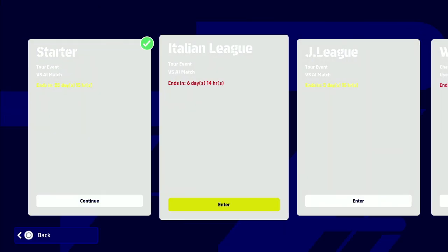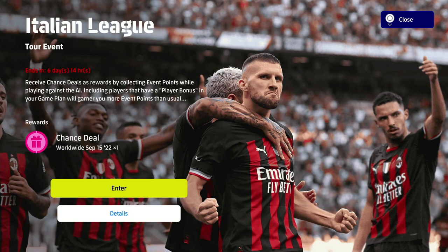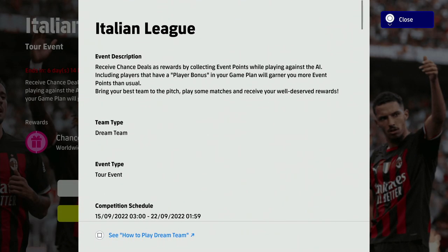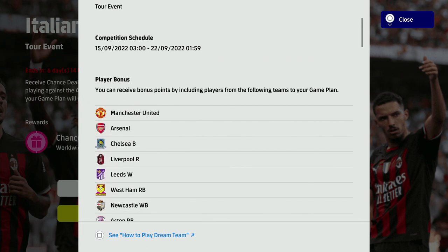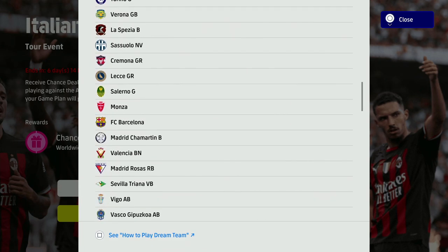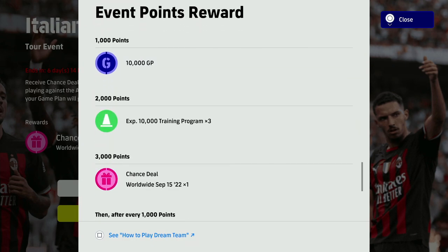Go into the Italian League and you'll see that the Chance Deal is the reward for this one. You receive Chance Deals as rewards by collecting event points while playing against the AI — it's not online or anything like that. You're playing with your Dream Team, so you can choose any team and any difficulty you want. You also get a bonus for playing with players from the featured clubs. Any players in your Dream Team from those teams give you a bonus — 10,000 GP at 1,000 points and 30,000 trainer points at 2,000 points.